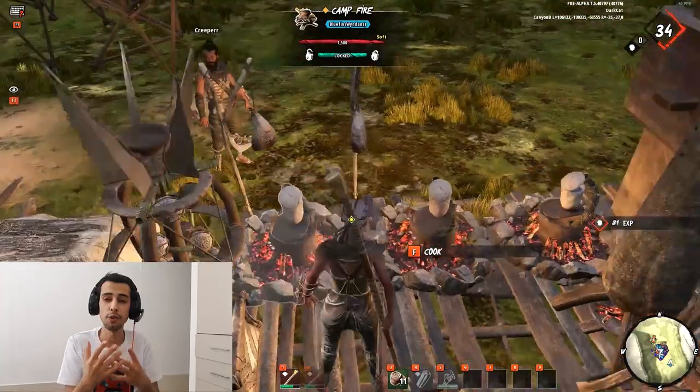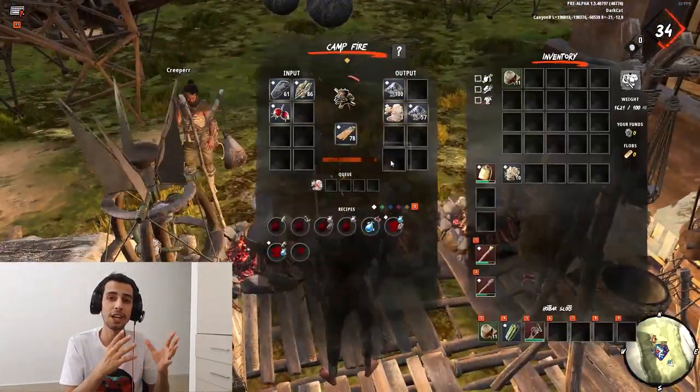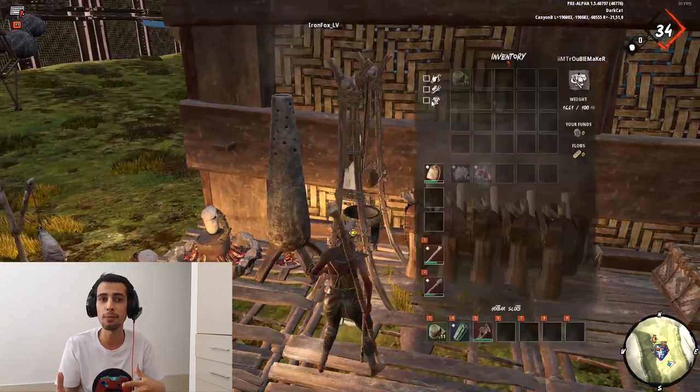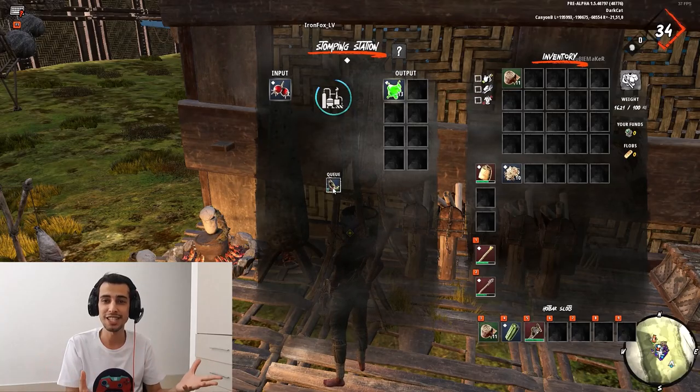For farming charcoal, you only need to put normal wood in the campfire — you cannot make charcoal from wooden slabs, so keep that in mind as a key tip. Once you have everything, put it all into the purification station and you can constantly produce water.